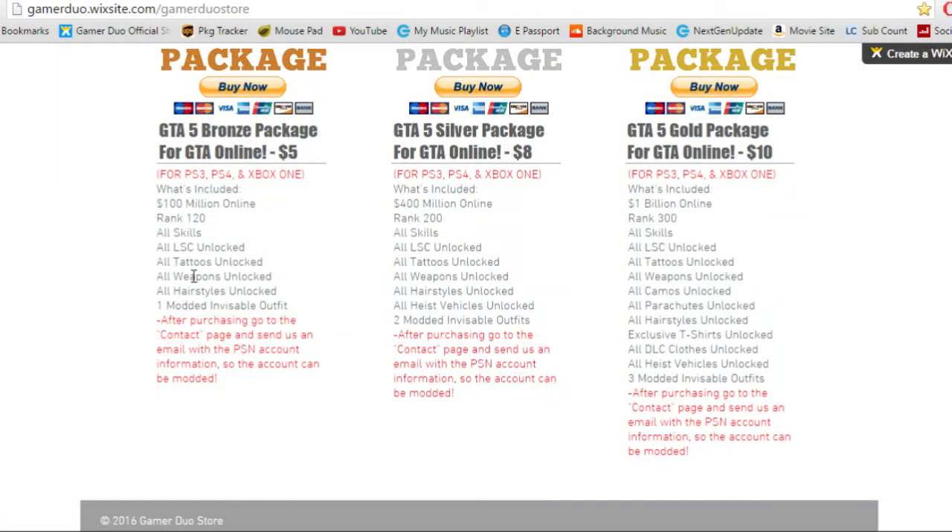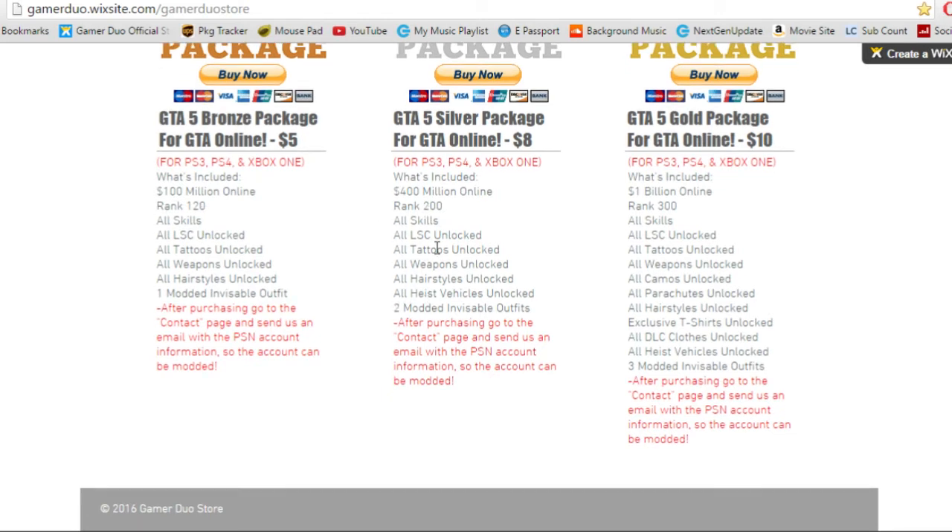I'll show you the differences between the packages. The silver package has $400 million online versus the bronze which has $100 million — so there is a big difference there. The bronze is rank 120 and the silver is rank 200. One more thing the silver has that the bronze doesn't is heist vehicles unlocked. So if you really want the heist vehicles, you'll have to get the silver. It also comes with two modded invisible outfits instead of one.